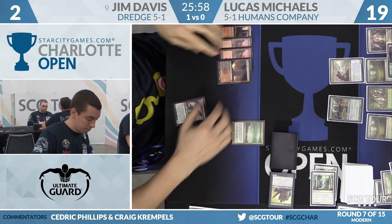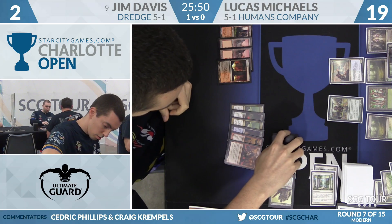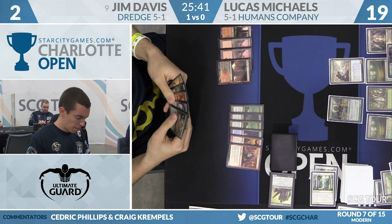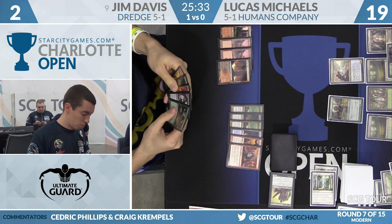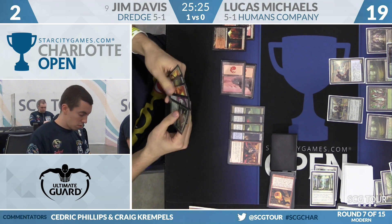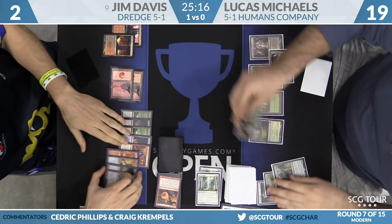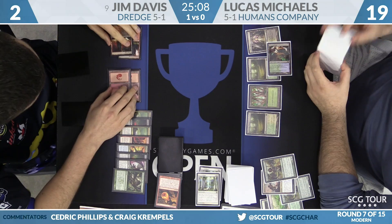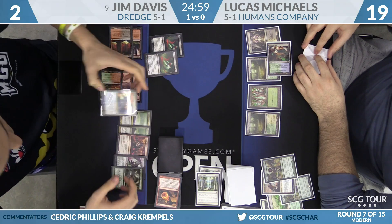He's got a shot to get back into this. Bloodghast, Maelstrom Pulse, Scalding Tarn, Conflagrate, Conflagrate, and an Insolent Neonate in hand. He did mill into one of his vampires — one of the reasons not to play the land. Here's Conflagrate. He's going to discard everything but Life from the Loam, then use the Loam to get back Copperline Gorge and a Scalding Tarn. He plays Copperline Gorge, triggers Bloodghast, gets back Prized Amalgam, and passes the turn.